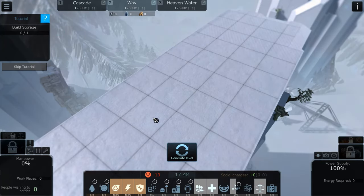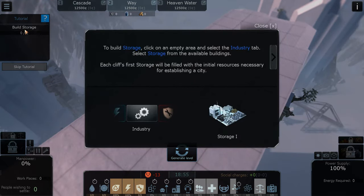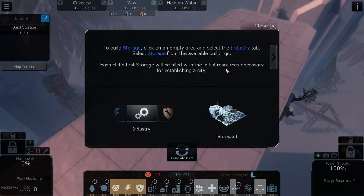Time is running. We need to build a storage house. At my first try of this game, I didn't really notice what to do here. So if you're struggling like me, just press and it will show you a nice instruction section: to build the storage, click on the empty area, select the industry tab, select the storage from the available buildings.